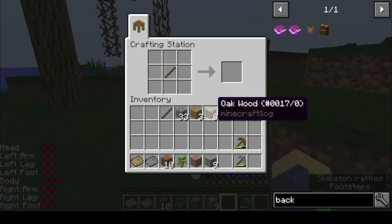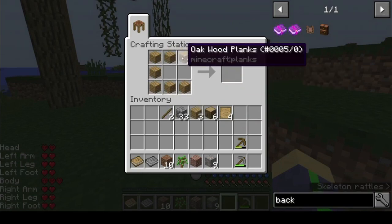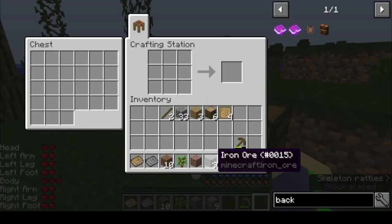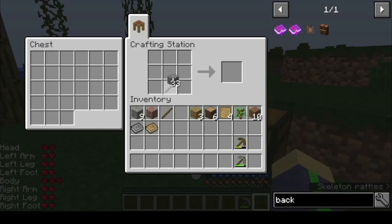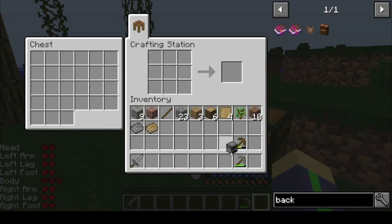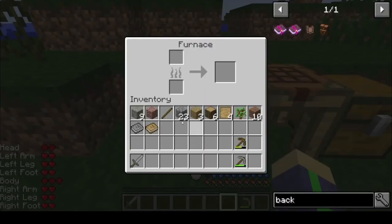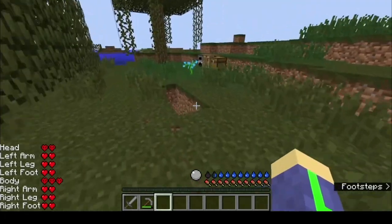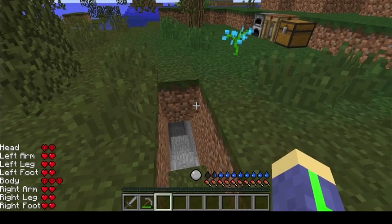Another cool thing with the crafting table here is that when you make a chest and put it next to it, you get the inventory space. So it's just pretty cool. Having a shield is really something you should do. So I'm gonna get prepared and I'll see you when I have some better stuff.